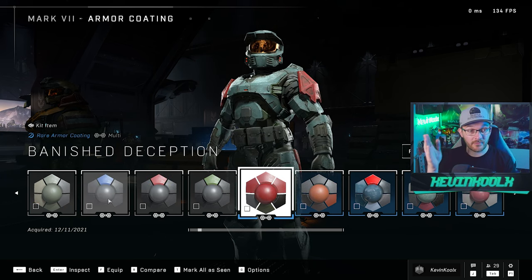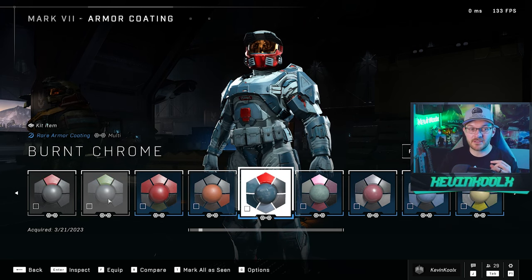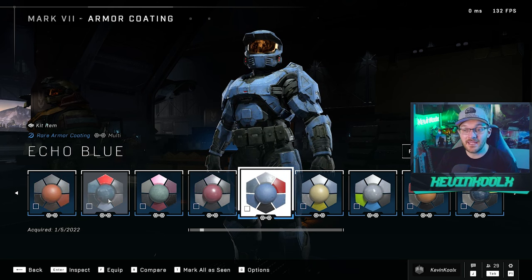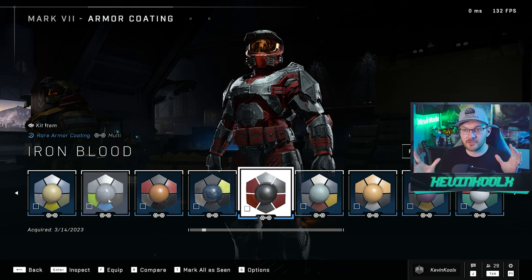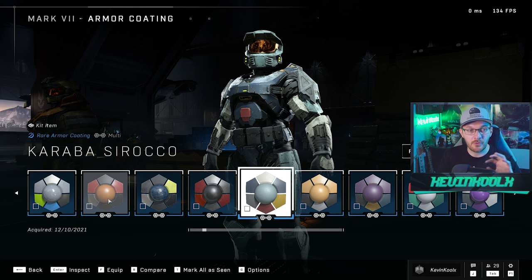The Banished Deception coating was something you could earn by playing the campaign — that's a really nice coating and a really nice addition. But it seemed like most of the customization you could possibly earn in Halo Infinite was tied behind a paywall. And even then it wasn't really that customizable, mainly because these are preset colors you'd have to have for just that specific coating.